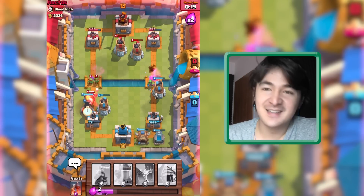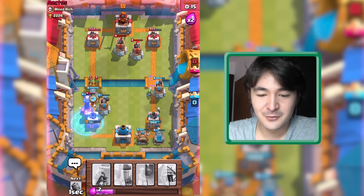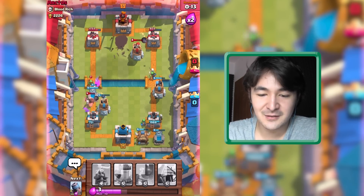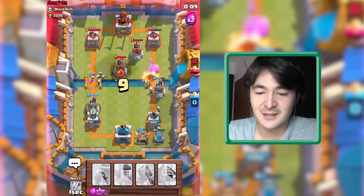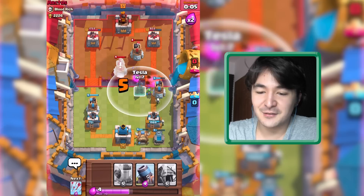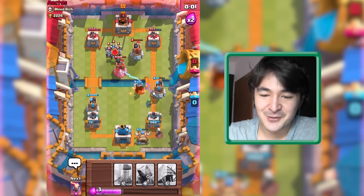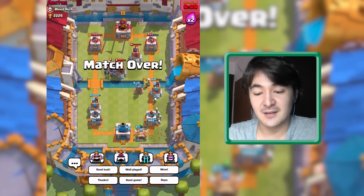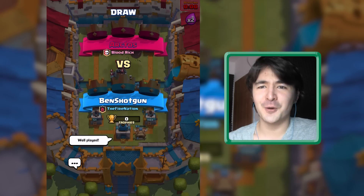Let's get an inferno tower. I at least want to have a draw here. Let's get a tombstone just to get some skeletons going. The Hawk is distracted. I don't have a bomb tower now, but my skeletons were able to defend this one — that is actually for me kind of a win, because we were able to defend this one. We have a draw. Let's take down these minions. Well played — first draw!